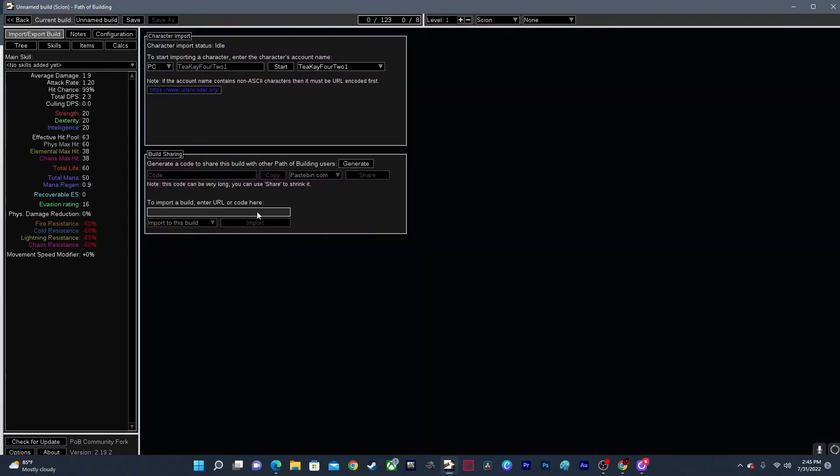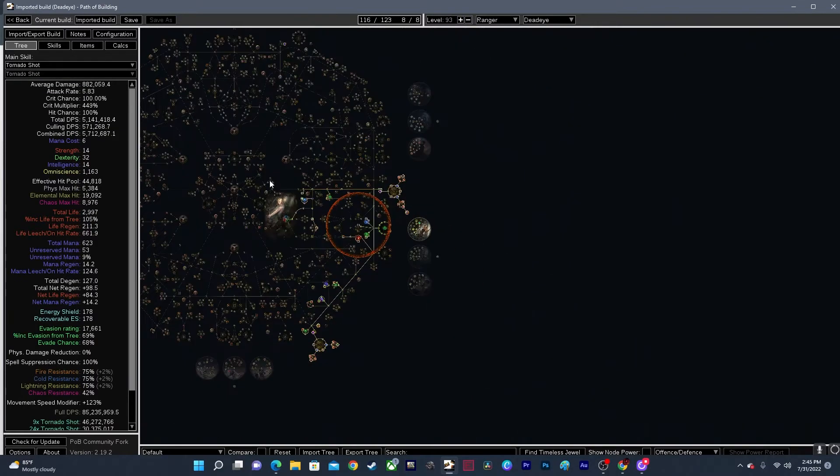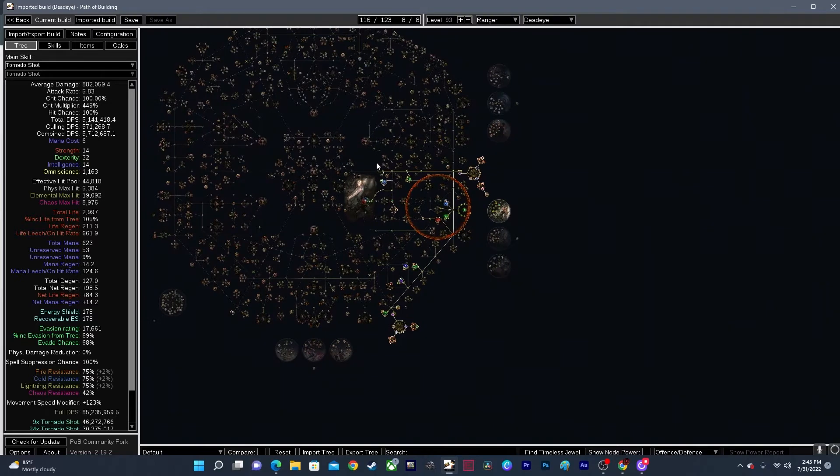I'm going to have the Path of Building link to my Tornado Shot build in the description as well. What you want to do is copy that, click right here, and paste it with Ctrl+V. Click Import, and here you go. This is my build that I use primarily for playing — I switch to Detonate every once in a while, but the majority of the time I'm just playing Tornado Shot because it's super fun. It's expensive, but it's fun.